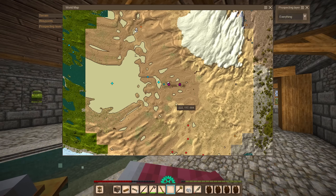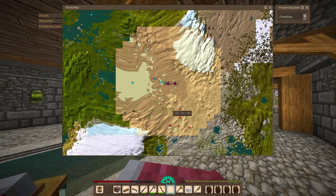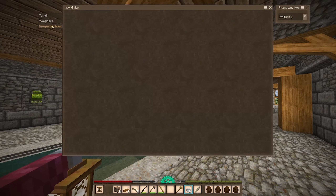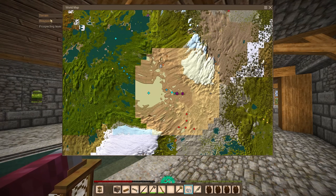This portion of the base — wait, what happened to my map? Okay, this must be part of the new update. They've got different layers: terrain, waypoints, prospecting. You can turn them on and off.